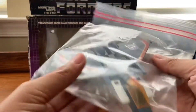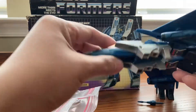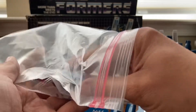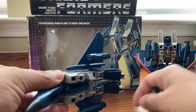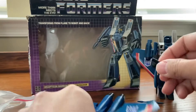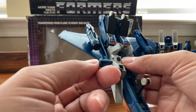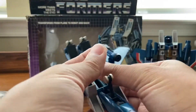We have the parts in a Ziploc bag - let's go ahead and take these out. We got a rocket launcher, some wings right here, a fist, another fist, and a couple more wings. Something that's missing is the landing gear, but I do have it with these other pieces. We'll go ahead and put the landing gear on. There are also some missiles missing, but luckily I had two missiles right here. We'll put them in and let them stay right in there.